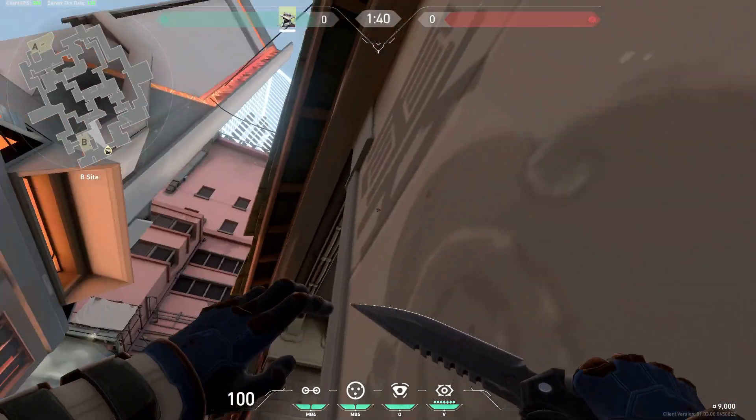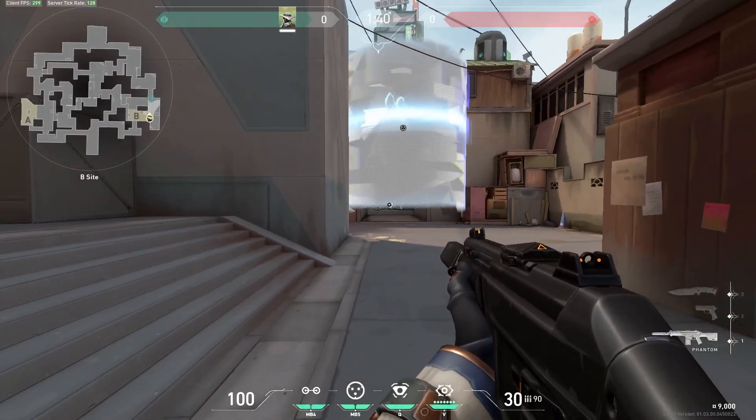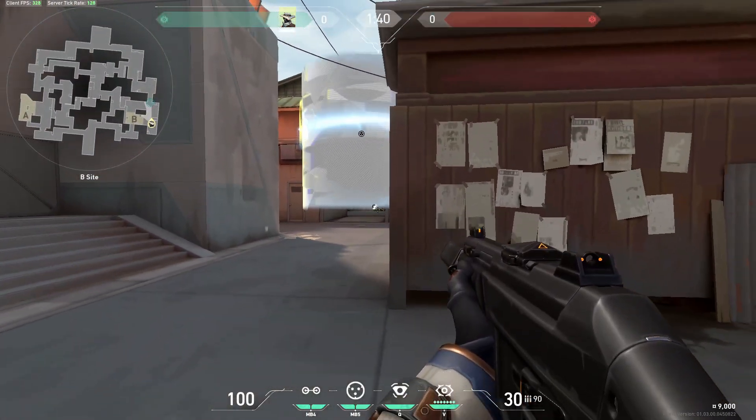This may be the best one-way smoke in the game. Using this smoke here and activating it at the right time will make it impossible for the attacking team to push through B main into the B site.